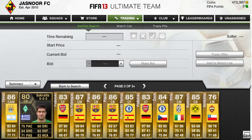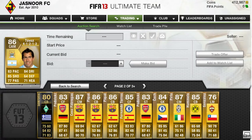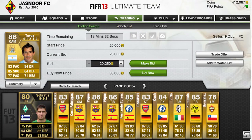If you think anyone is underpriced, such as this Tevez in a 4-1-2-1-2, add them to your watchlist and find out their minimum buy now price. You should be able to make quite a good profit from doing this.